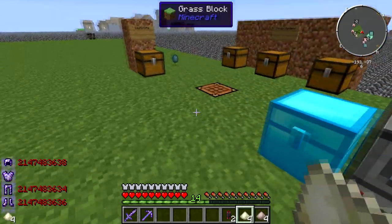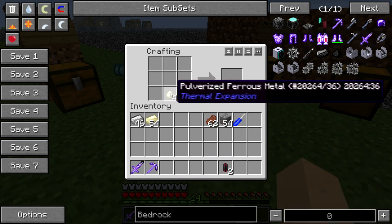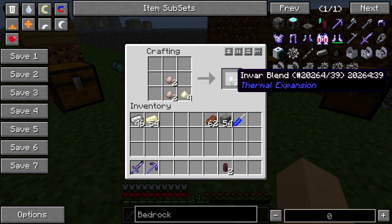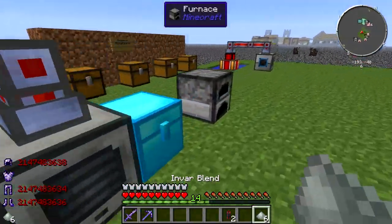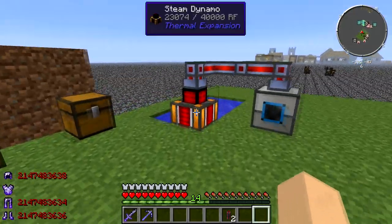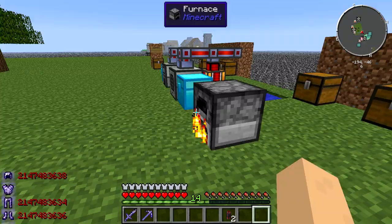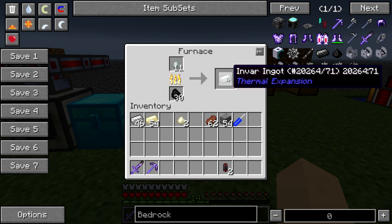What you do with these powders is you take them over to a crafting table. You put the pulverized iron and ferrous the other way like that, and you get this Envar blend. You craft the Envar blend, then you take the Envar blend and put it in a furnace — you're going to need coal for that. So you smelt these, and it turns into Envar ingots.